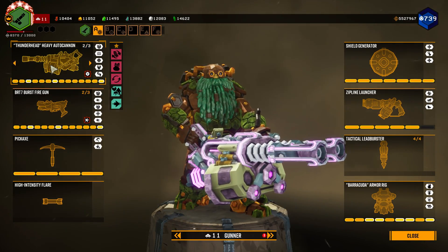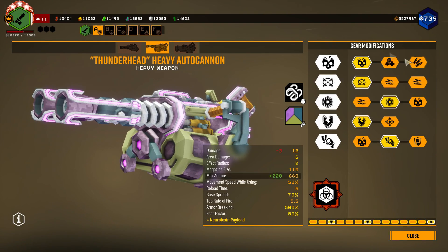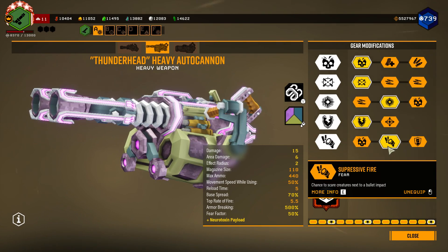For the primary weapon, you will want the Thunderhead with the Neurotoxin Payload overclock. For the weapon mods, you will want extra damage, improved accuracy, improved splash damage, armor breaker, and suppressive fire.